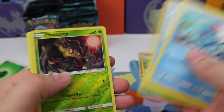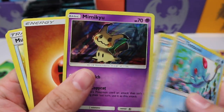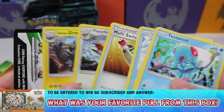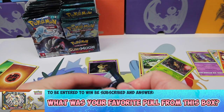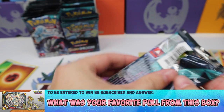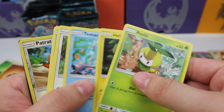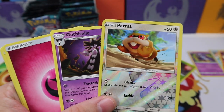Let's keep our fingers crossed. We have a Phantump reverse and a Mimikyu — our first holo! Not too much in the uncommons, but at least we got our first hit. Our first ultra rare would be nice — nope, we have a regular rare Gothitelle and a Patrat.